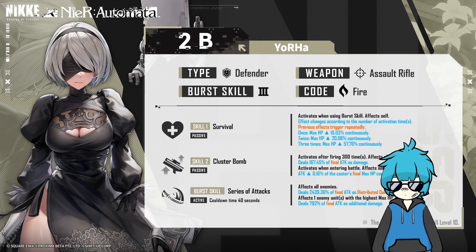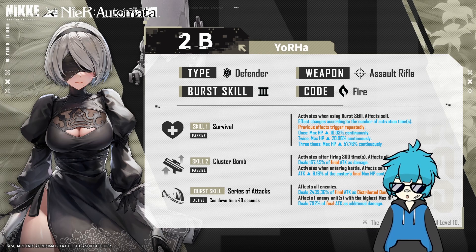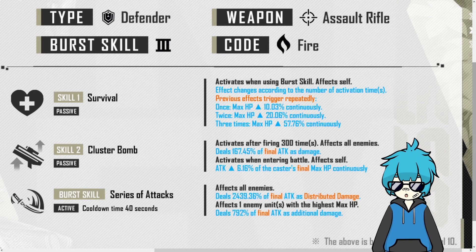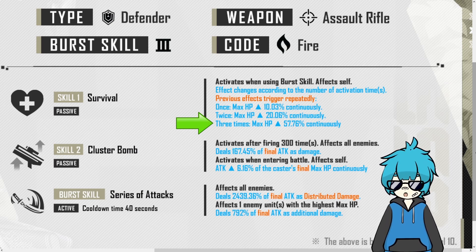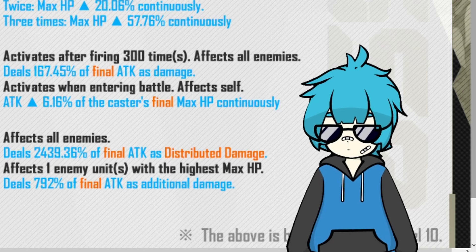Because if she is classified as a defender, that means she will have a very low attack value. But looking at her kit, especially with higher investment, I can actually see that not being a problem. Her skill 1, Survival, is a passive skill that activates when using burst. What this ability does is increase her max HP depending on how many times you use her burst — once increases it by 10%, twice by 20%, and it maxes out at 3 times, increasing her max HP by 57.76%. Looking at the rest of her kit, especially her skill 2, you're going to see why that is very important.